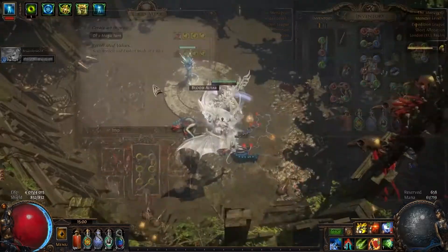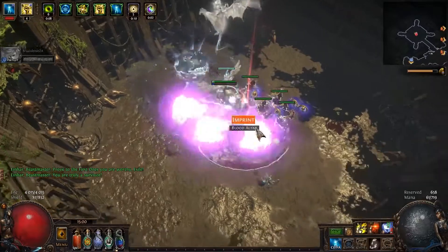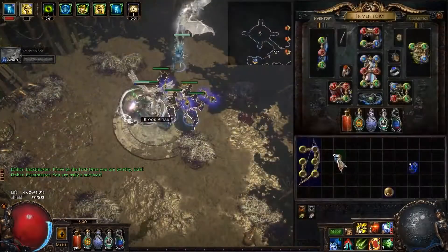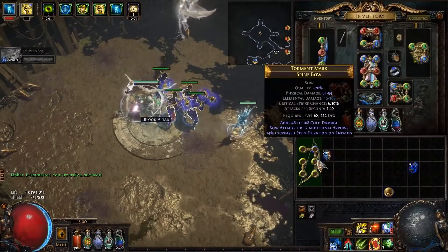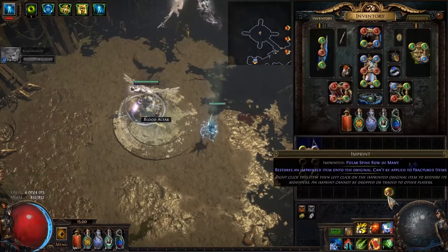We create another imprint, regal again, and now we try to annul that sun duration — and we did it. Excellent.